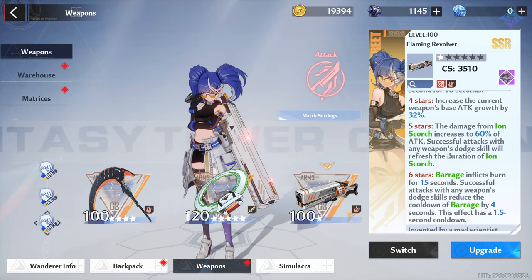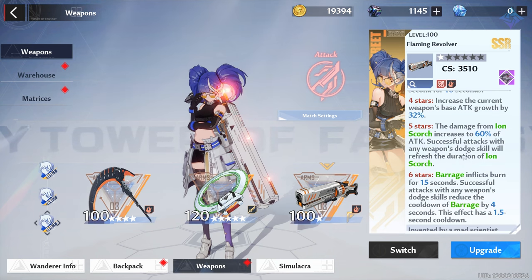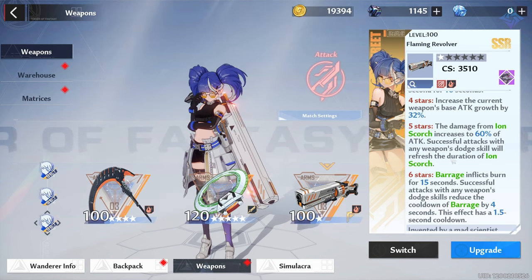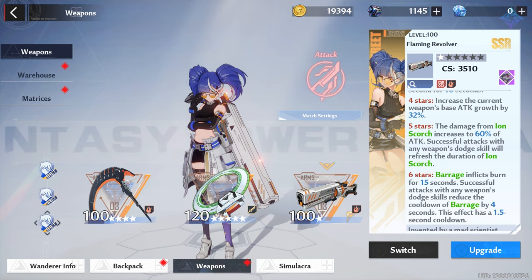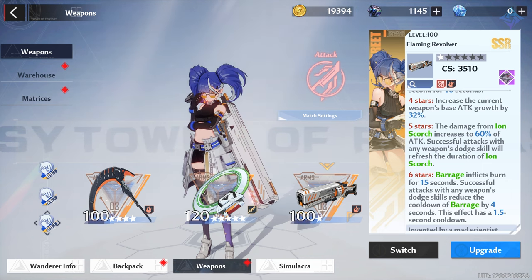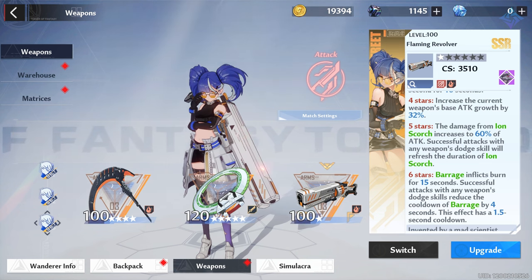At A5, ion scorch damage increases from 40% to 60% of your attack. Also, successful dodge attacks with any weapon will refresh the duration of ion scorch. This is significant — as long as you monitor the debuff on the target you'll be fine. If you pair Cobalt with Tsubasa, for example, using Tsubasa's dodge attack to refresh her damage buff will simultaneously refresh ion scorch, which you can work into a combo.